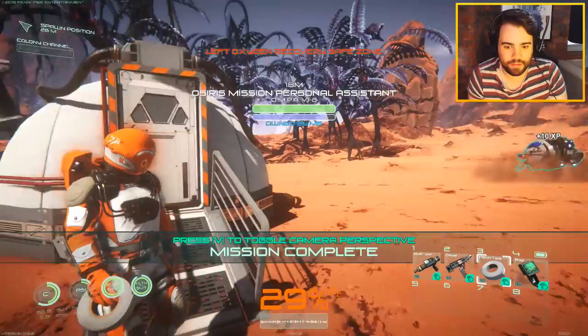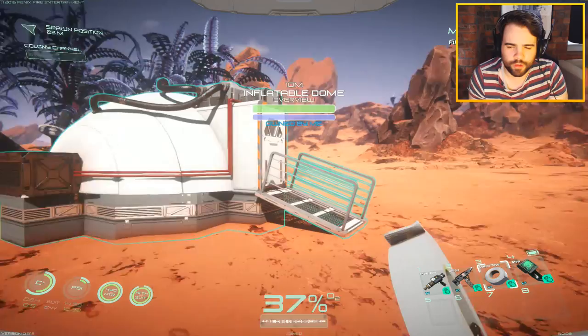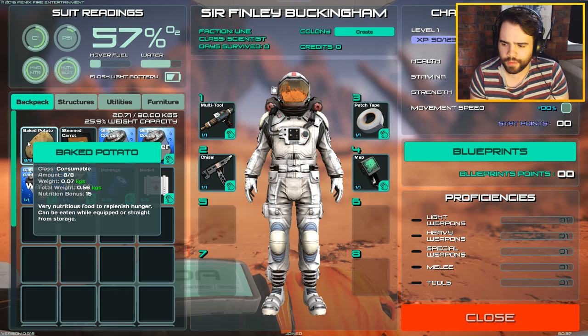There's V to toggle camera perspective. Look at this! I'm going to stick with first person though. So my mission at the moment is to find the ammo box. This is my lovely dome. I'm going to call it the Jennifer Lopez. If we press 4, that's a little map. That's pretty cool. I'm kind of in love with this game already, must be said.